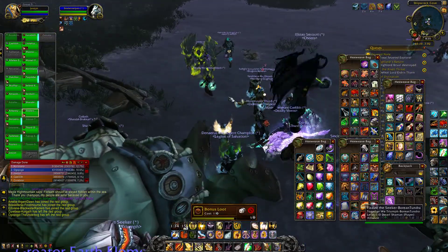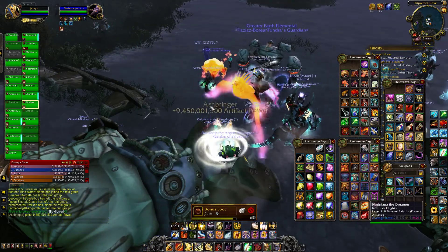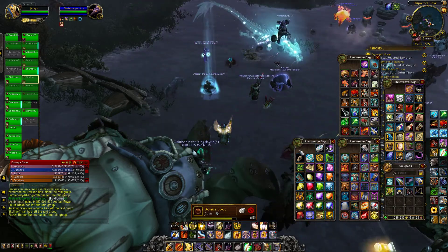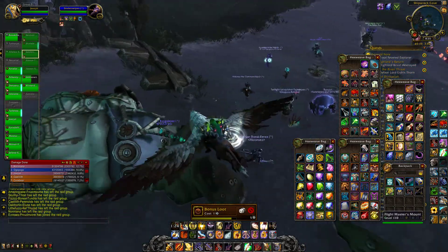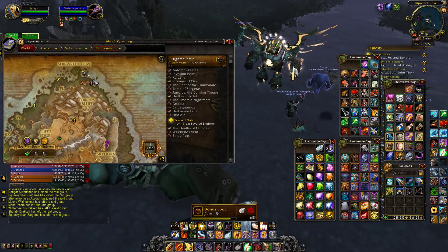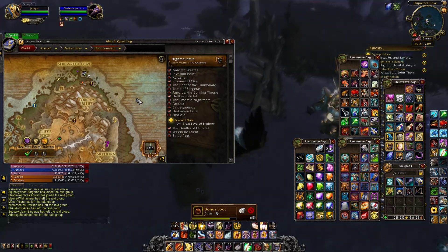It's an easy world quest to complete and hey, 5 billion AP — we'll take that, it's a little more DPS soon enough. Alright folks, that's it! Thanks for watching. Float Sam is located right up at the north peak of Shipwrecked Cove, north part of Highmountain. Thanks for watching — punch that subscribe button, later!